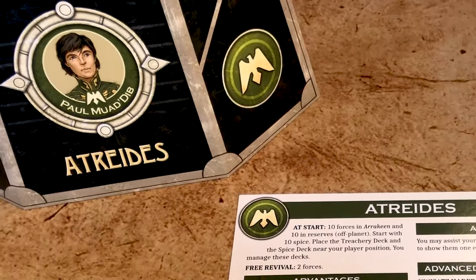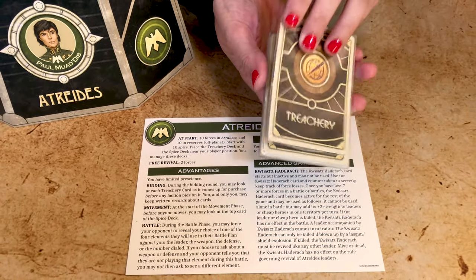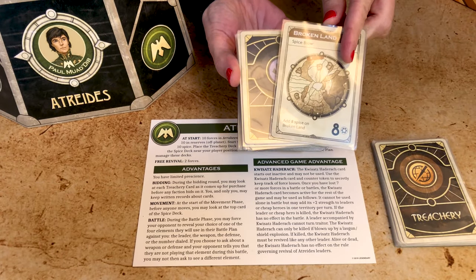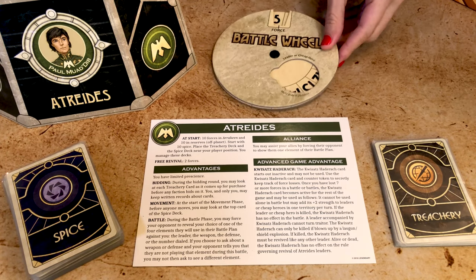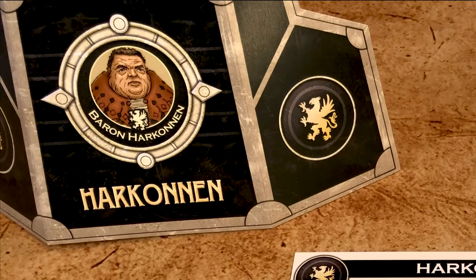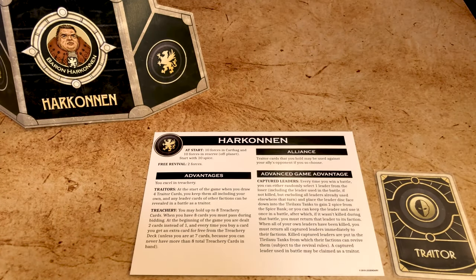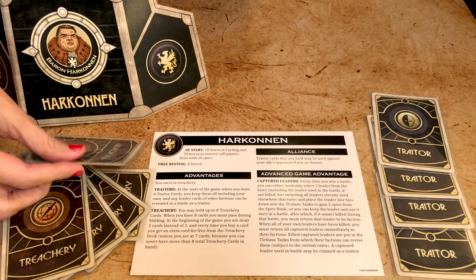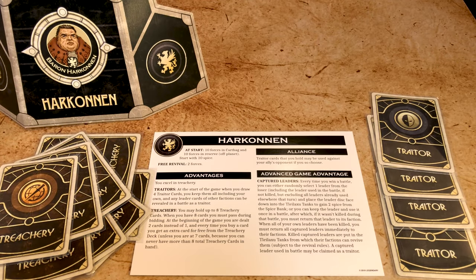The Atreides, led by Paul Atreides, have a limited gift of prescience and can look at treachery cards before they are auctioned. They can also look at the spice card at the start of the movement phase, and during battle they can ask the opponent to reveal one of the four elements they've chosen to fight. The Harkonnen, led by the decadent Baron Vladimir Harkonnen, excel in treachery. While all other factions start with only one treachery card, they keep all four, can hold up to eight, and always receive a free one whenever they buy or receive a treachery card.